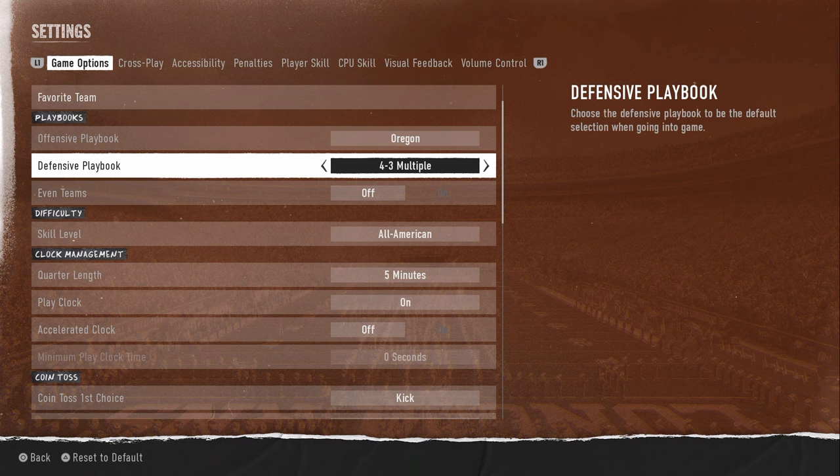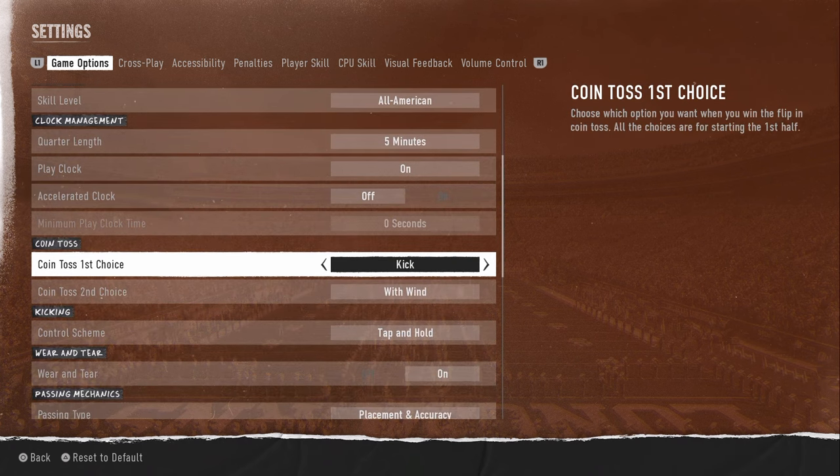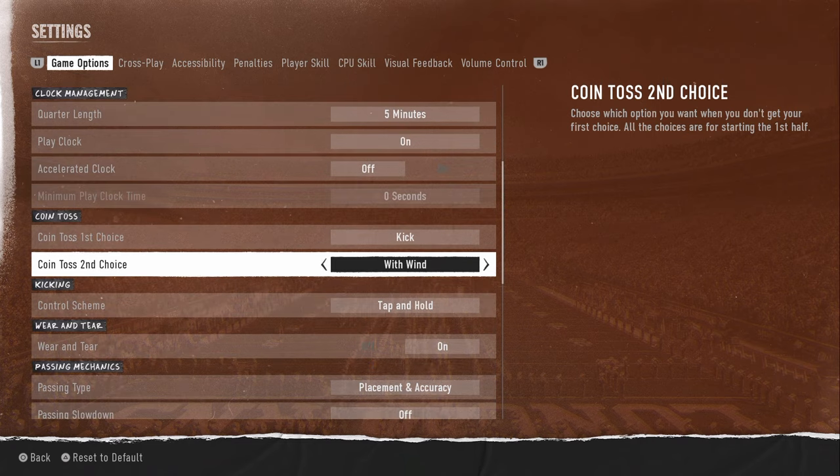But right now I'm rocking the 4-3 multiple playbook. If you're wanting to rock 3-3-5 penny, check out the 3-3-5 tight — 3-3-5 tight is probably the best, but I personally am rocking 4-3 multiple. Skill level is going to be all-American; that's what most of the online game modes are. Coin toss first choice is going to be kick, and second choice is going to be with win.